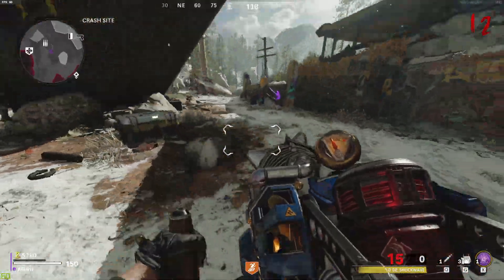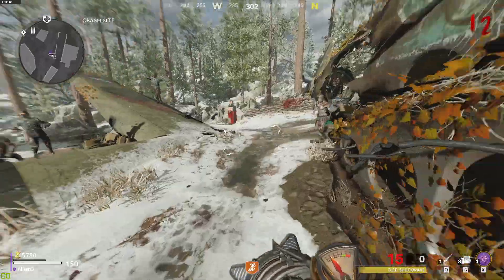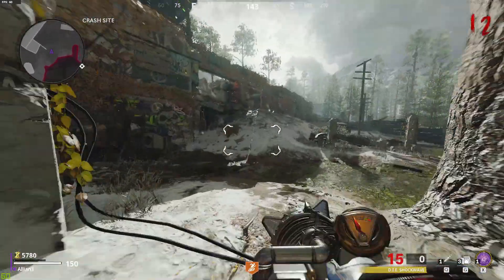Obviously you are going to need the Die Shockwave weapon — just the default one. If you don't know how to get that, the video is linked in the description down below. Once you do have your Die weapon, here's what to do.